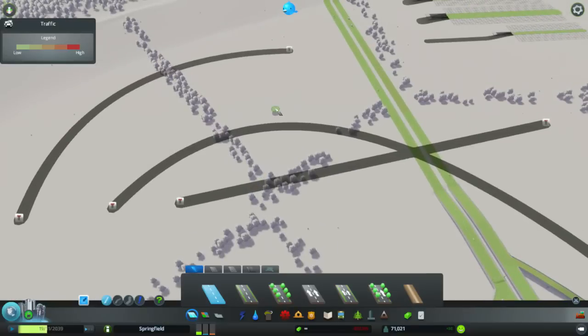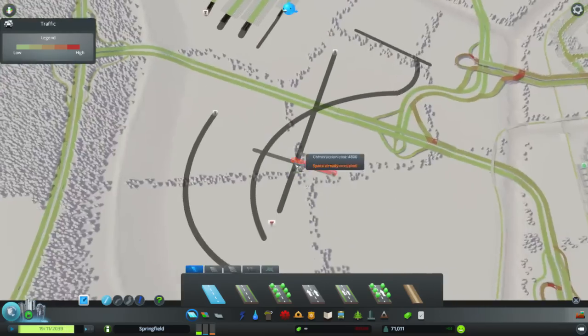Right now this is tier one — I can go one tier lower and you can see it will actually cross underneath without connecting to it.